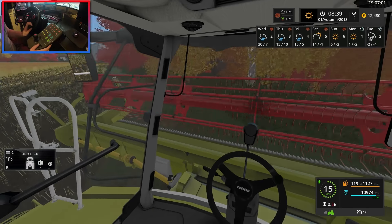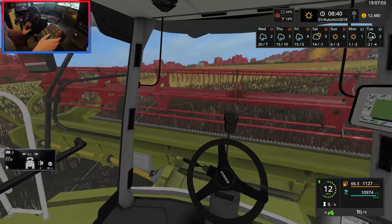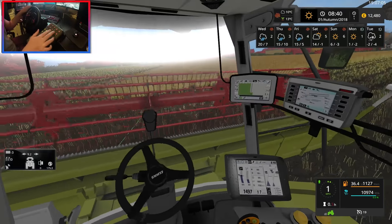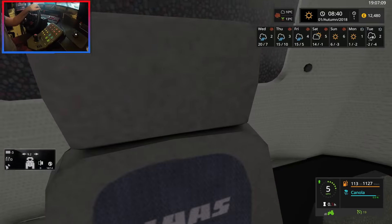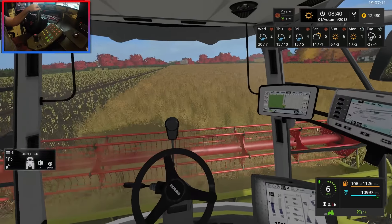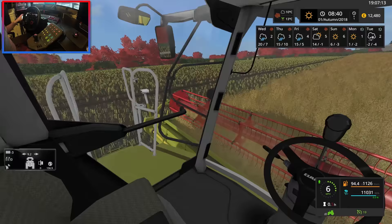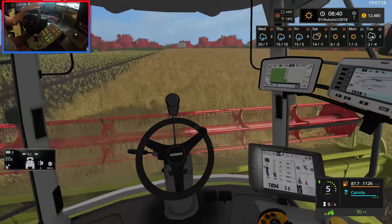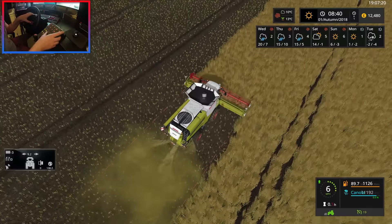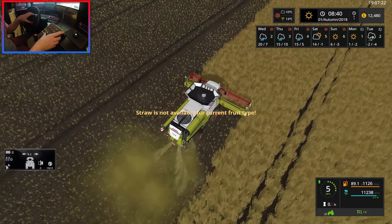Let's go ahead and get this off. Rotate her around — a little bit too fast there. Back down and we're away. My phone won't stop pinging. So what we are going to do now is get the pipe out.